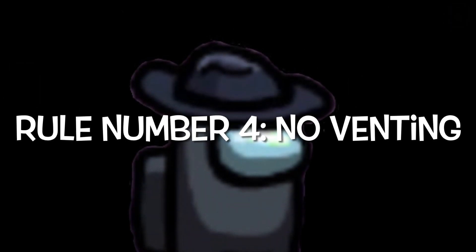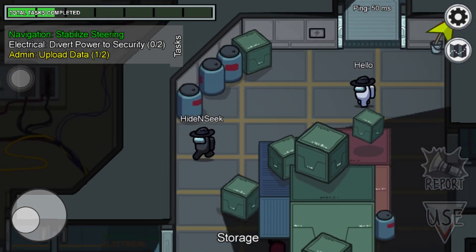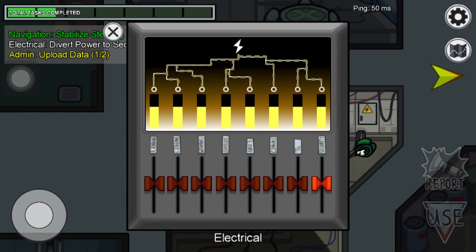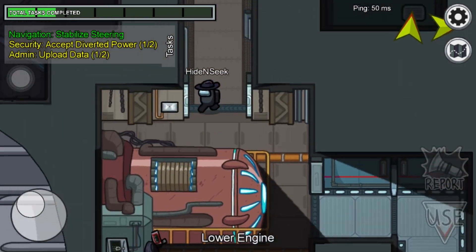Rule number 4: no venting. Venting is also overpowered in hide and seek games. You don't want the imposter to suddenly pop out of a vent and kill you when you didn't see them nearby. So don't vent in an Among Us hide and seek game.